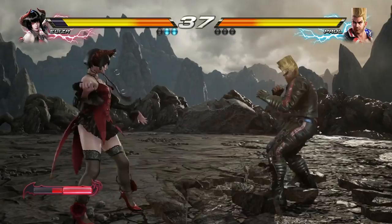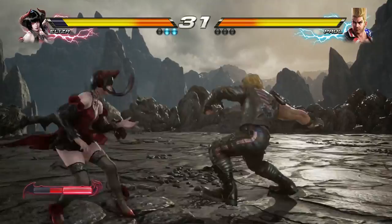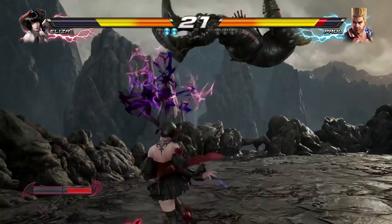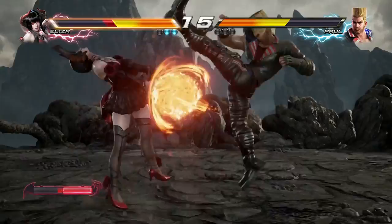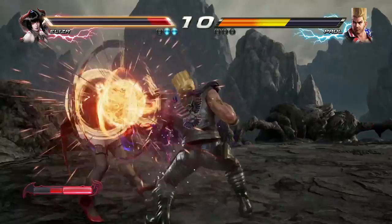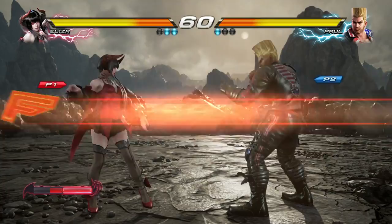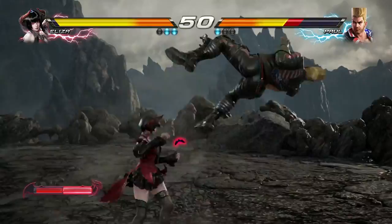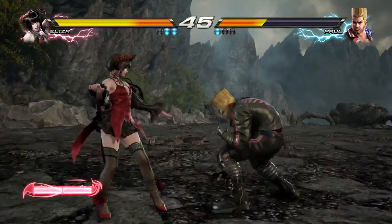Her blood gauge will fill over time and she becomes much more dangerous once she has the blood gauge, because she has fireballs — a bevy of moves. She can cancel her fireballs and do EX moves. She has an EX dive kick which goes right into a combo, and she has an EX move similar to a dragon punch motion. A lot of the combos from the older games translate to some degree, and there are obviously new combos. In the training mode you can actually go in and see some of the combos — technical combos, beginner combos. So if you're just starting out, there are a lot of ways to get into more competitive play.